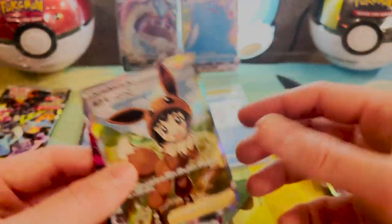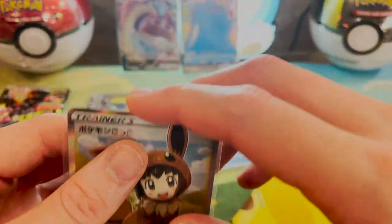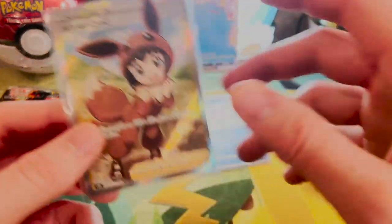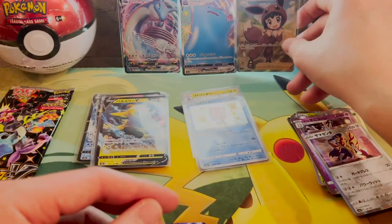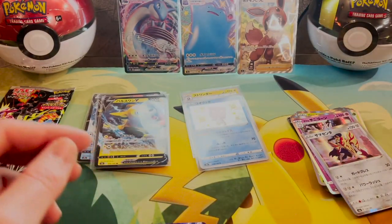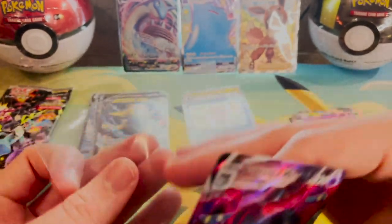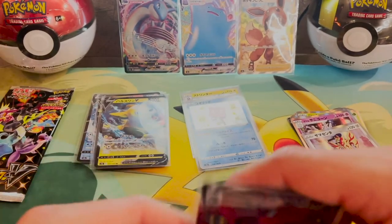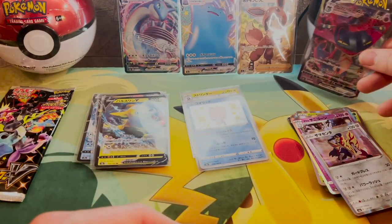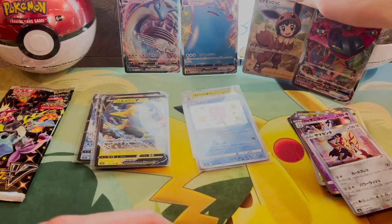Let me go ahead and sleeve this Trainer Card. We actually got something different — nice. That is such a cute little card, I love that. And let's get this Dragapult VMAX tucked away. Set him over to the side.